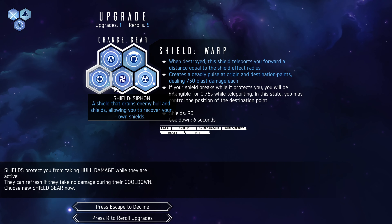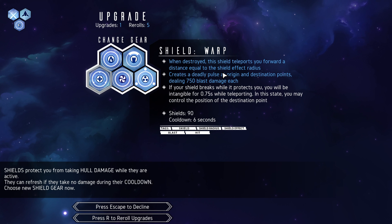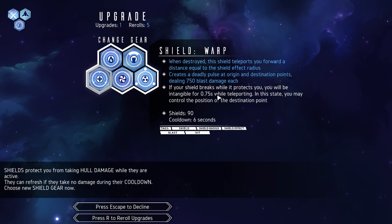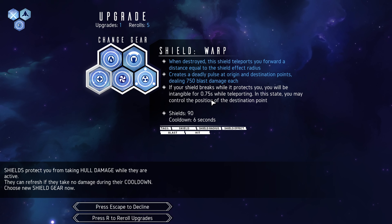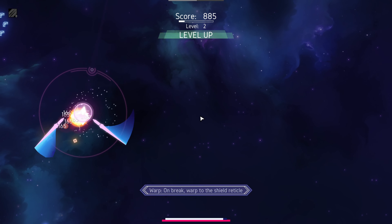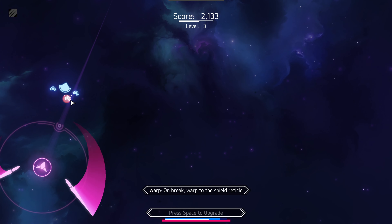Shield warp: when destroyed, the shield teleports you forward a distance equal to the shield effect radius, creates a deadly pulse at origin and destination points dealing 750 blast damage each. If your shield breaks while it protects you, you'll be intangible for almost a second while teleporting, and in that state you may control the position of the destination point. So we're going to be invulnerable for about one second every time our shield breaks.